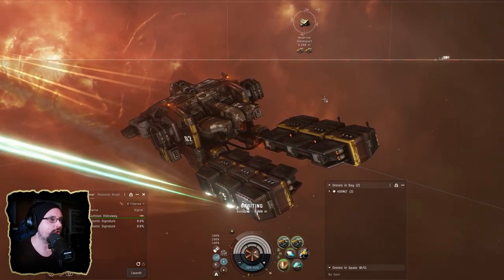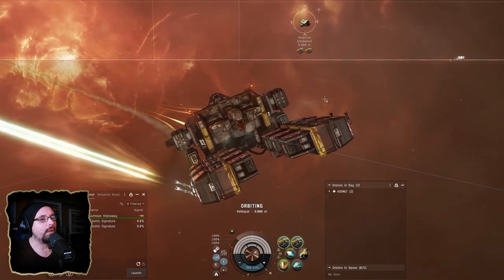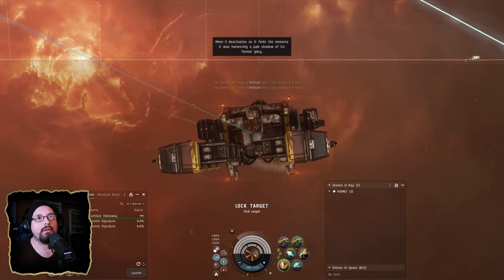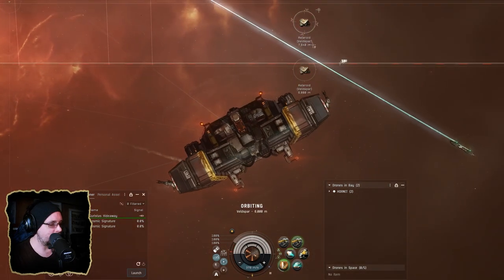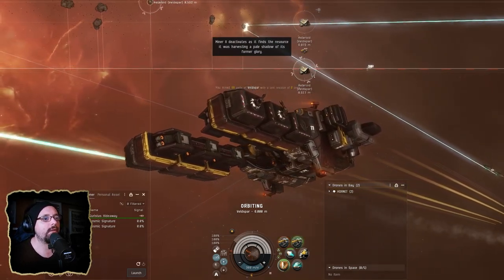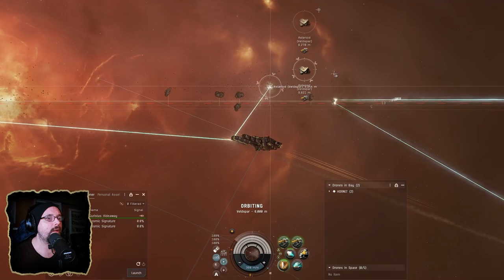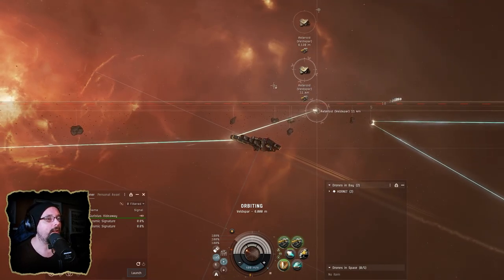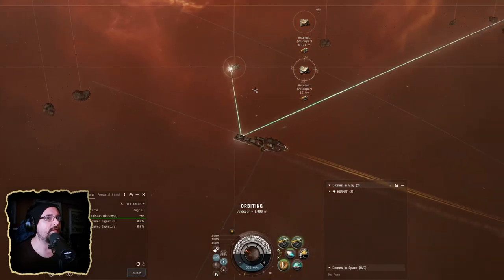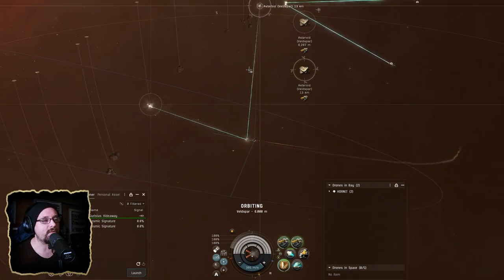Once we get the mining barge thing figured out, we'll train skills for exumers. I don't think I'm going to try to do command ships on this toon - I'd like to have a porpoise or orca but I think I want to go the mining barge and exumer route. We'll be doing things with the procurer, retriever, skipping the Mackinaw, and we might actually prioritize expeditionary frigates before exumers, because I think that would be a very interesting thing to take into wormhole space.